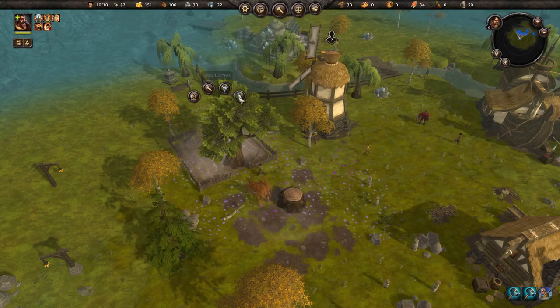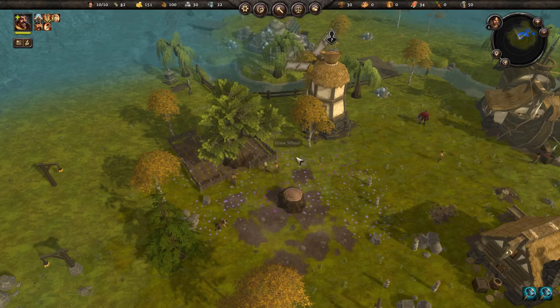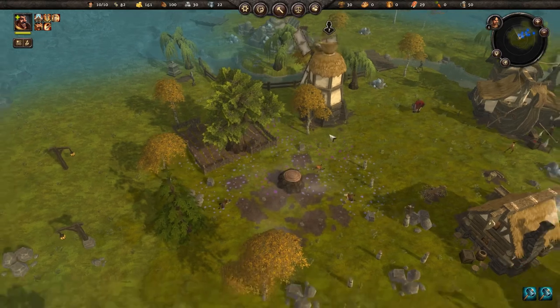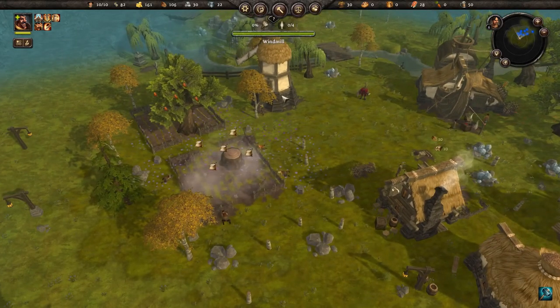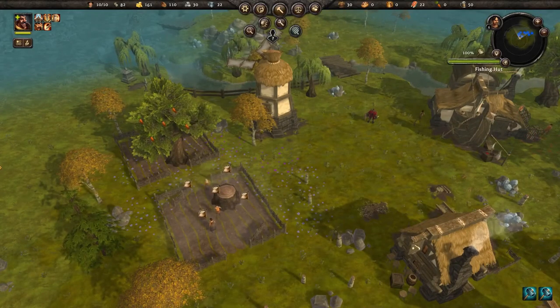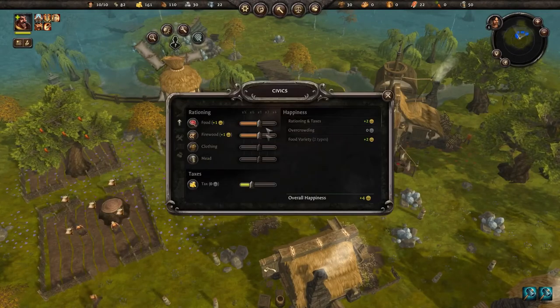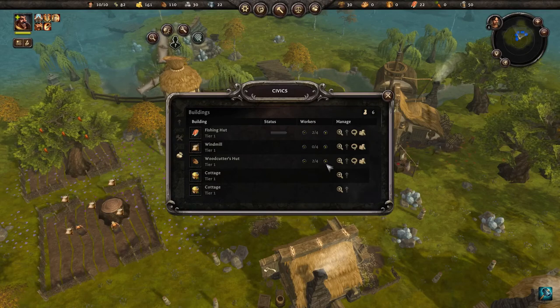We're going to grow carrots here and wheat here. The windmill grinds the wheat into flour - I believe that's how it works. We don't need anybody in the windmill yet, but we do need some more fishermen. Let's put some more folks on these since we have extra people in the village now.